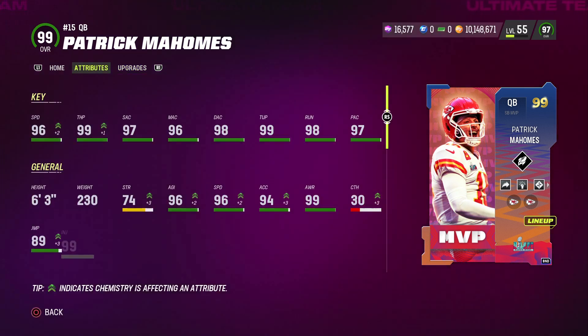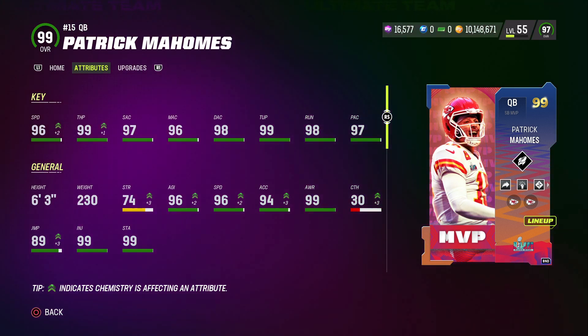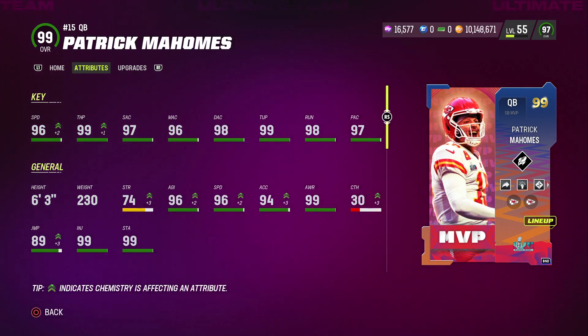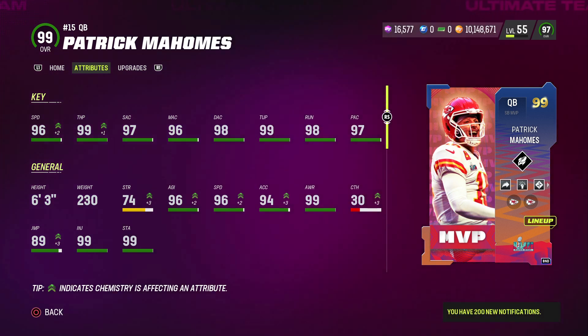This card is going to be pretty fun to use as a mobile quarterback. He's got 96 speed, 99 throw power, 97 short accuracy, 96 medium, 98 deep, 99 throw into pressure, 98 throw on the run, and 97 play action. EA has not fixed the speed and acceleration so that Patrick Mahomes gets the boost from the Super Bowl ring strategy card, which should give plus one to speed and acceleration. I have plus two speed for having a 50 out of 50 Chiefs theme team, and 94 acceleration for having that theme team and the gold legendary strategy card, which also gives plus one acceleration to all Chiefs players.